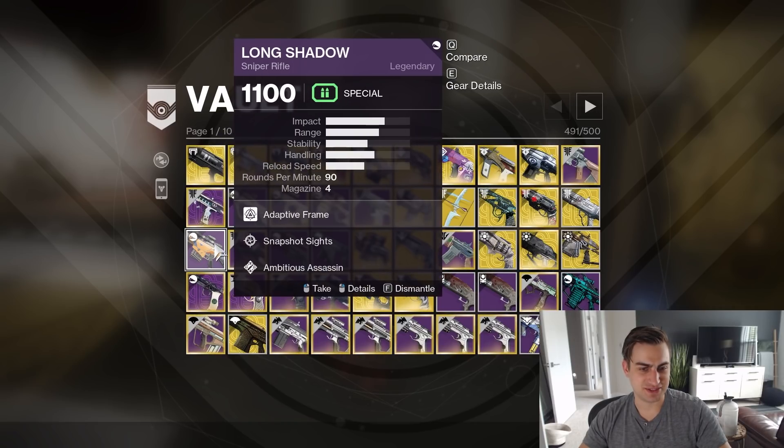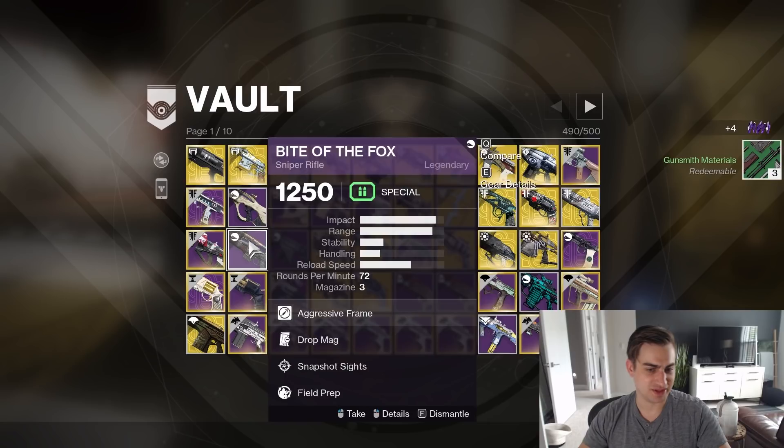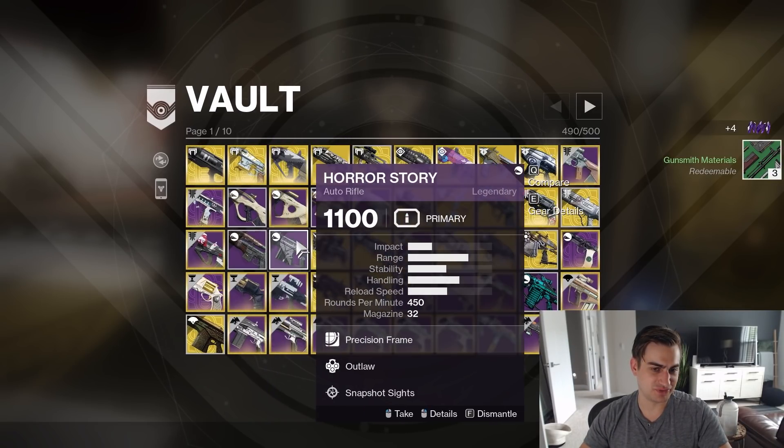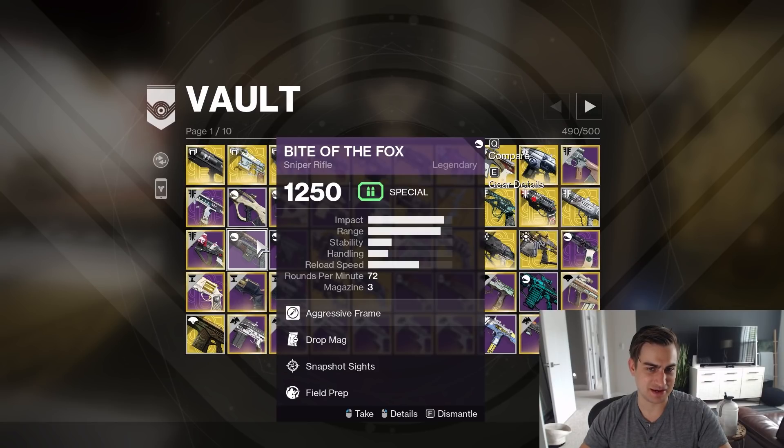Long Shadow with Snapshot and Ambitious Assassin — I just don't know how good that is. Snapshot, Drop Mag, Field Prep, Bite of the Fox. That's my only Bite of the Fox with Snapshot, but that's kind of bad. I don't care that much.